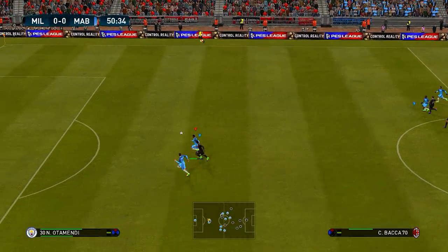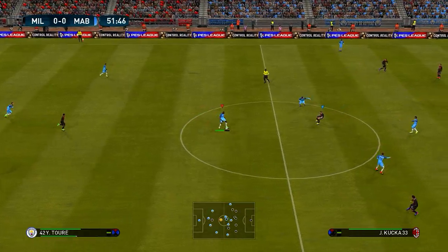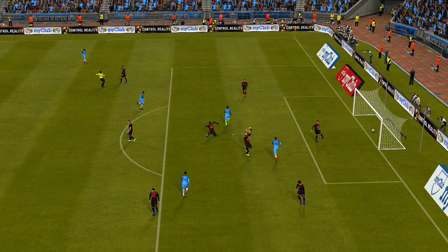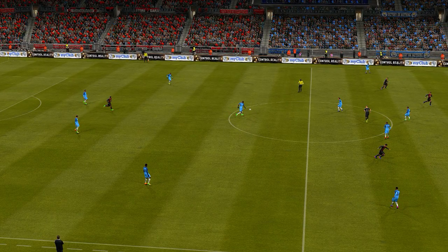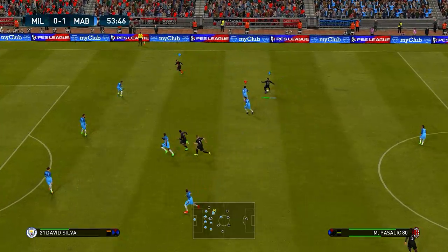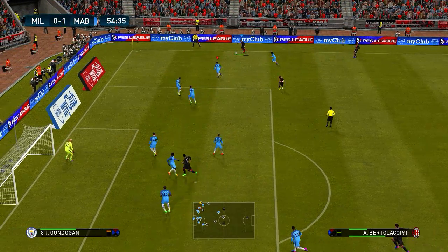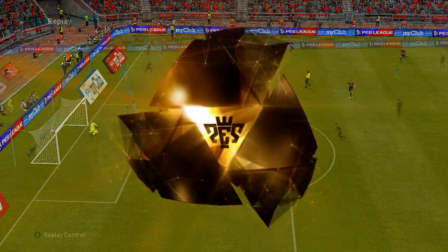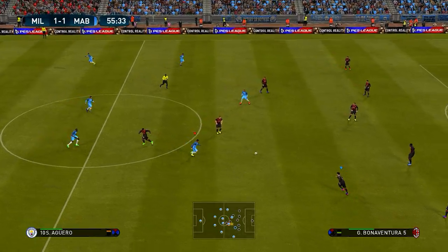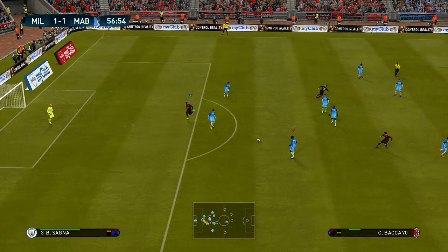Looks to slip it through — Otamendi cuts it out. Fernandinho — Aguero — looks like a good ball through. Aguero has a goal! What a wonderful goal! Some players are just capable of grabbing a game by the scruff of the neck. Then the whistle's gone — that's a foul — Carlos Bacca. Goes for a sweeping cross — they've scored! AC Milan are all square. An absolute gem of a cross made the header simple — as contact goes, that was tremendous, and it helped him direct it exactly where he wanted, into that net.